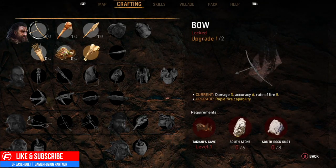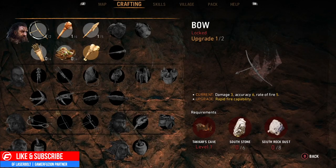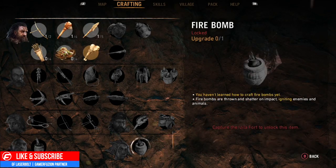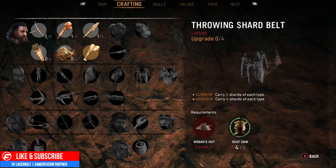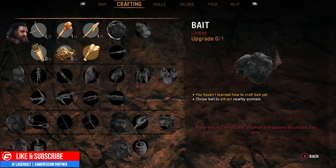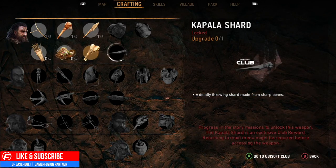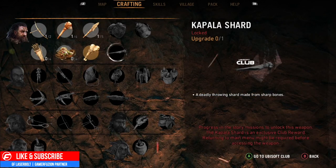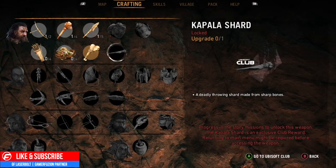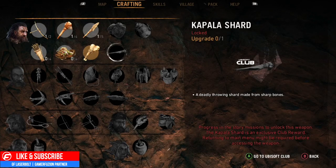For example, if we were trying to craft Evo, it tells you right there what you need — you need Takara's Cave, South Stone, and South Rock Dust. Those are the requirements to upgrade this one. Now if I'm trying to craft some bait, it doesn't allow you to craft because you need to actually unlock a mission first. So some of these are mission-locked and some are not. For example, Kapala Shared is an item you actually get from the Ubisoft Club.